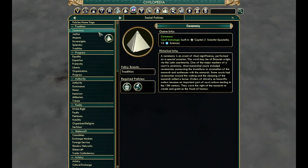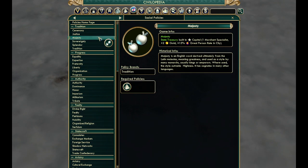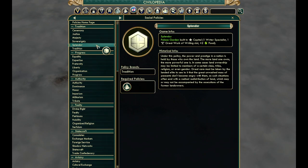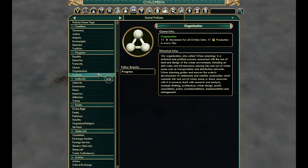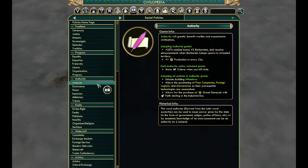Things like plus two science, plus two production, some defense, some hit points, some great person points, flat faith, food — that's it. Progress also saw a lot of things cut and some things nerfed, because honestly tradition and progress in the current VP felt a lot stronger than authority.